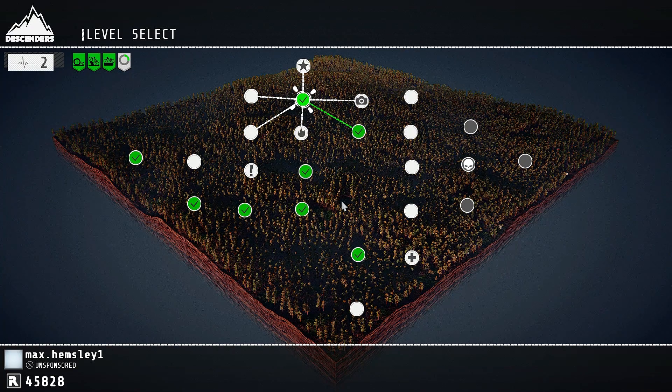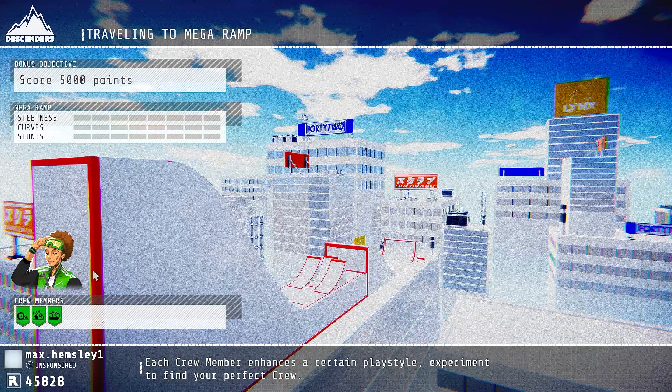Guys, as you can see there's a little star here. I traveled through the whole map and once I got to this spot — where my highlight is right now — it came up with this star. All you have to do is click on the star and it goes to the Mega Ramp.